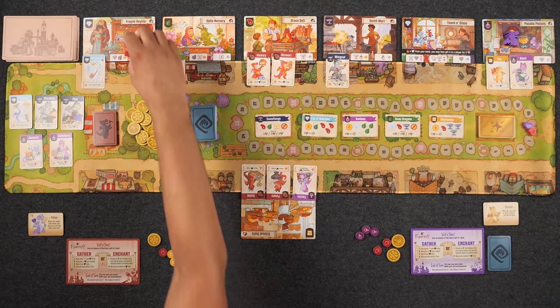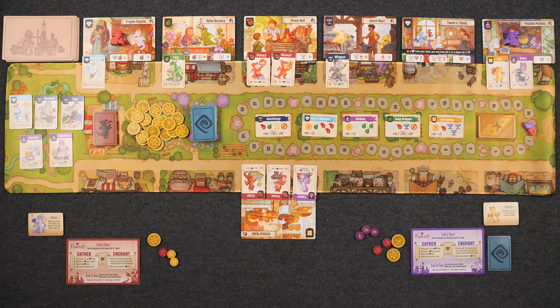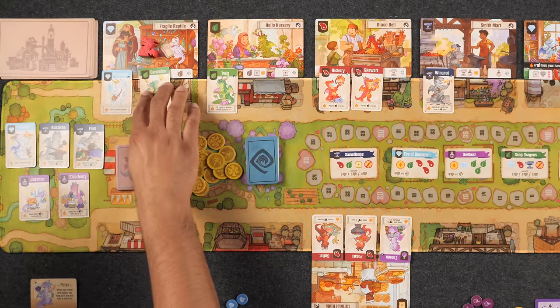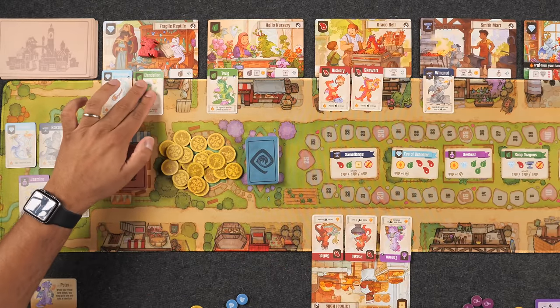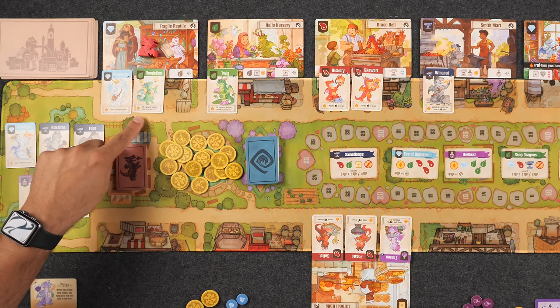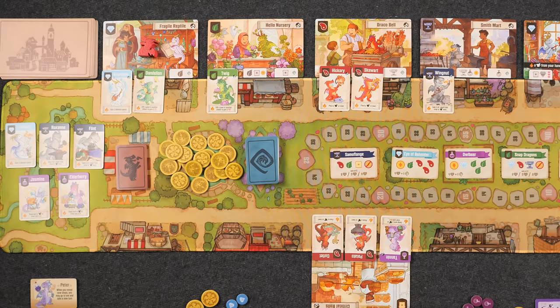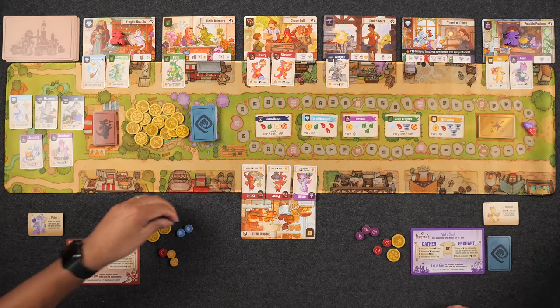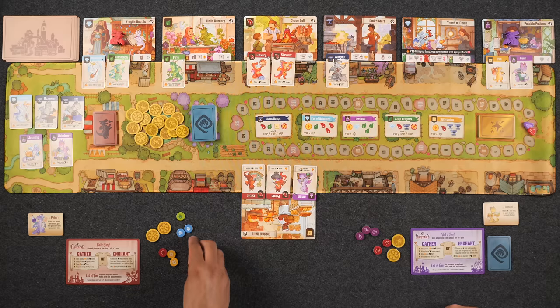Naveen's turn: he goes to Fragile Reptile, gathering two diamonds. He places Dandelion — a leaf dragon — in the leaf slot, gaining a coin. He then activates the fire up ability: the green leaf dragons say gift a good to another player to gain two reputation, or gain three different goods. He chooses to gain three different goods: a leaf, a meat, and a potion.